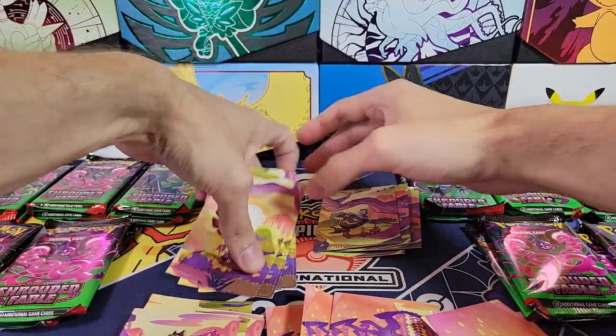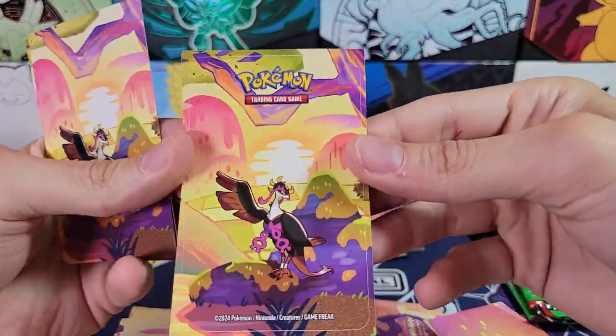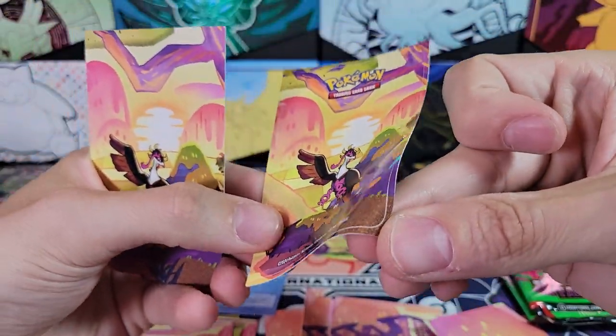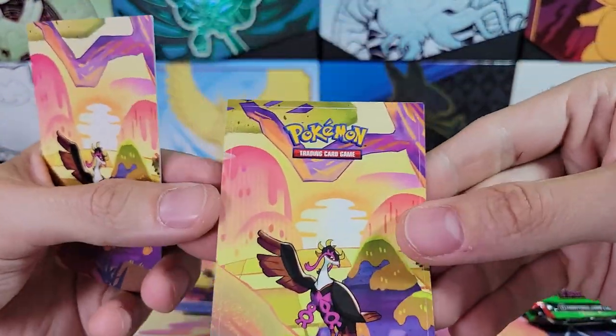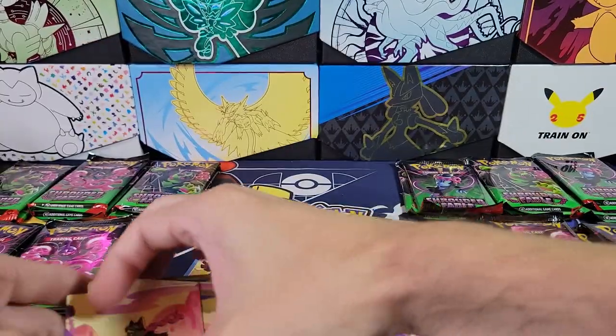Alright, I've got all the tins open. So they do come with a little card and a sticker. The sticker is just like the full thing, which is kind of lazy in my opinion. But whatever — we'll see what the full picture looks like here.